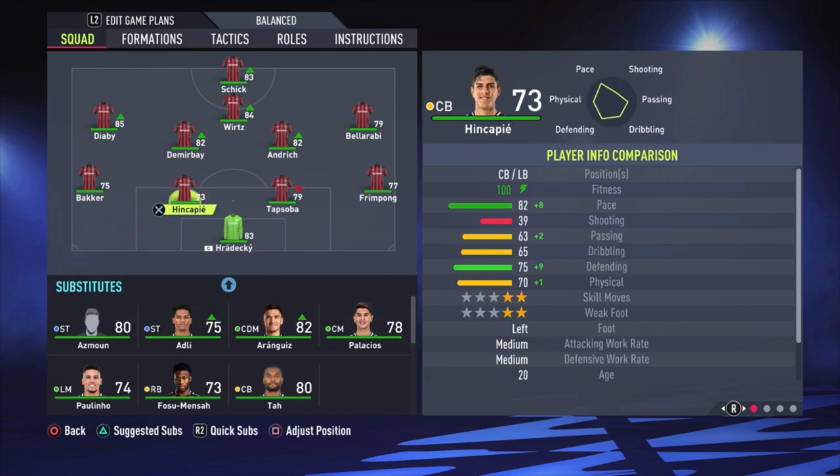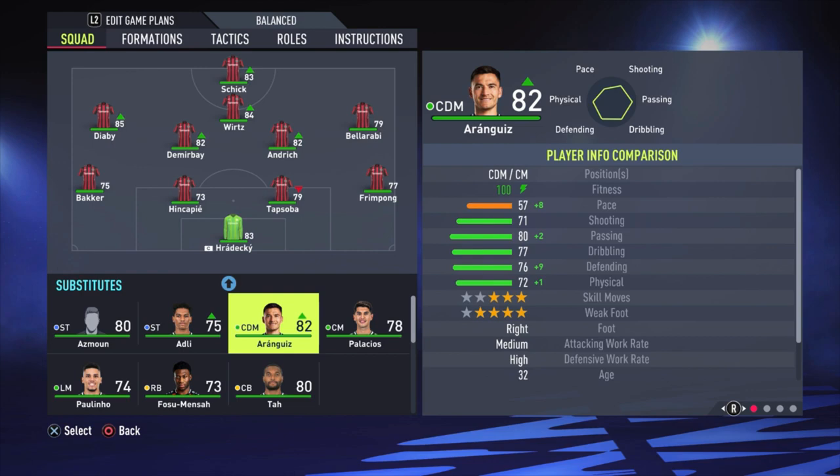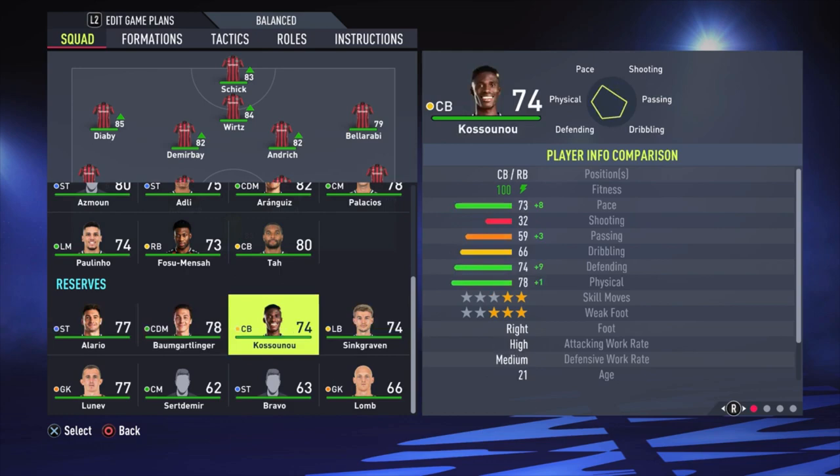The left defender is Bacher, also pretty fast with 87 pace, though his defensive stats are not that good — but this is the best option in my opinion. Then we have the midfielders, and that was a bit of a problem because they are all slow. Amdrich has 59 pace and plays as my most defensive midfielder, so it's not a huge deal, but it would be nicer if he had more pace. Demiubay plays more attacking, which I'll show later in the instructions. Looking at the other options — Aranguiz, Palacios — also not fast. So it was hard to find a good midfield, but I think this is the best.